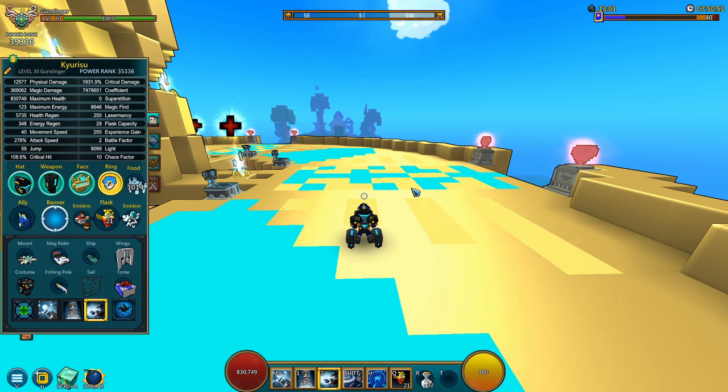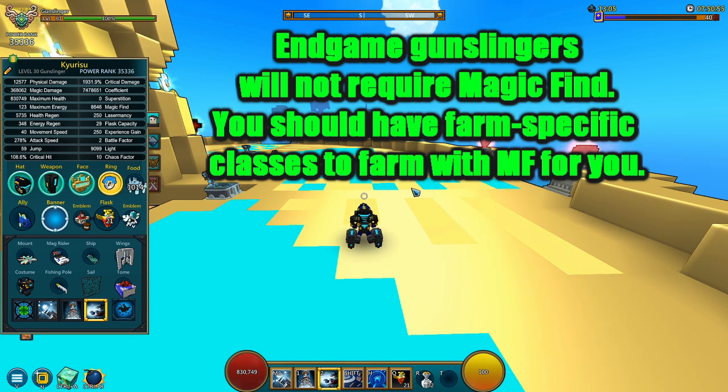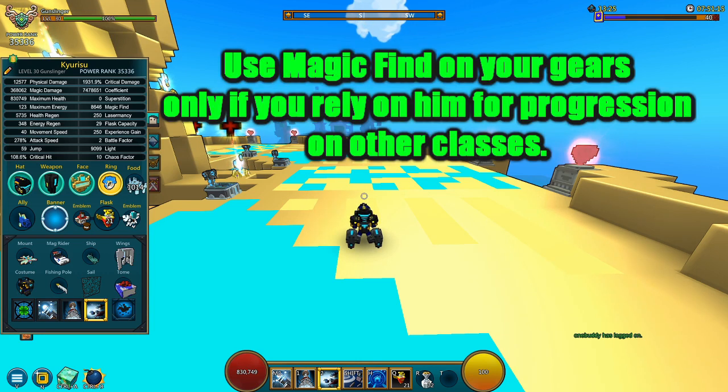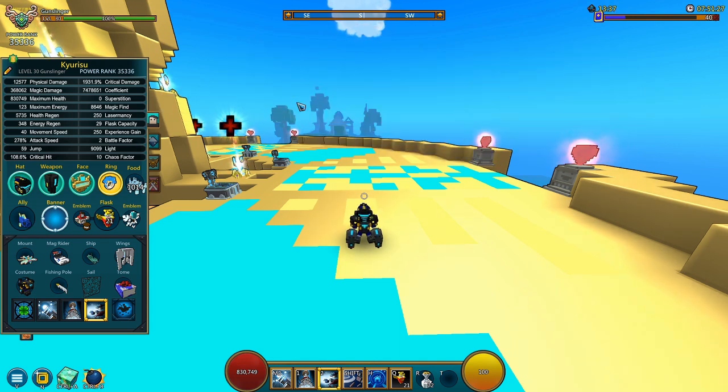Starting off with the gears — if you're using a gunslinger, you don't need magic find, because gunslinger is going to solely be focusing on boss kills. You're not going to be exactly farming with the gunslinger. Unless gunslinger is your main class and you want more crystal drops in Uber 10 topside for crystal twos and threes — then by all means add magic find. Otherwise, put other stats on your gears instead.